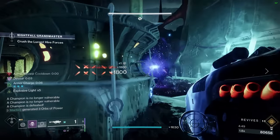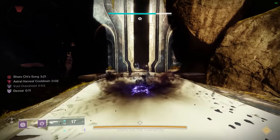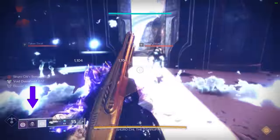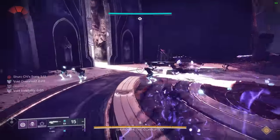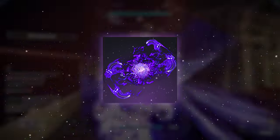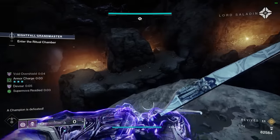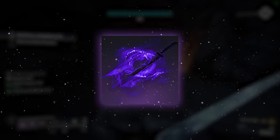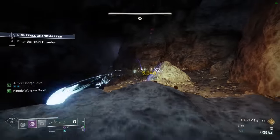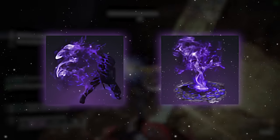For Aspects slot number two, we'll want Vanishing Step to go invisible when dodging, which when used with the Gambler's Dodge class ability will also refund our Smoke Bomb to go invisible a third time through Trapper's Ambush. It is these invisibility cooldowns that we will take advantage of to safely be close in the fight and make the most of our Echo of Reprisal fragment to gain increased super energy on enemy defeats when surrounded.